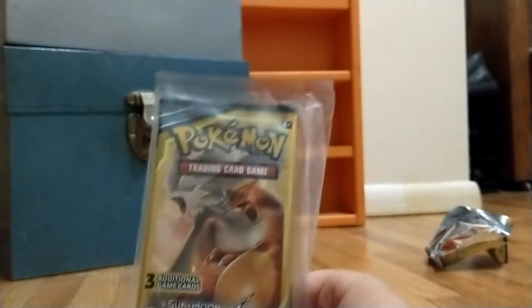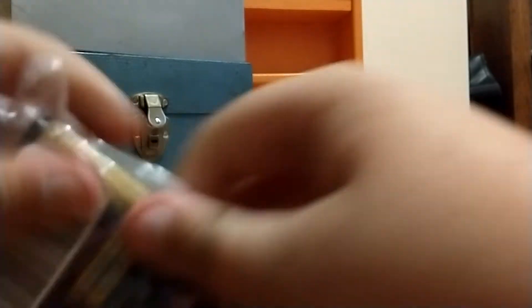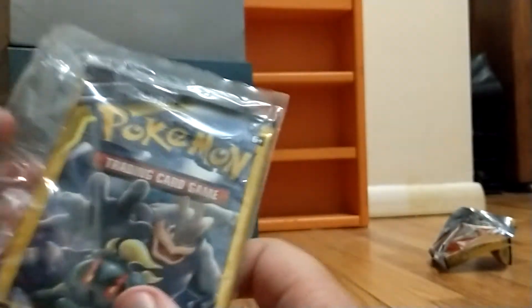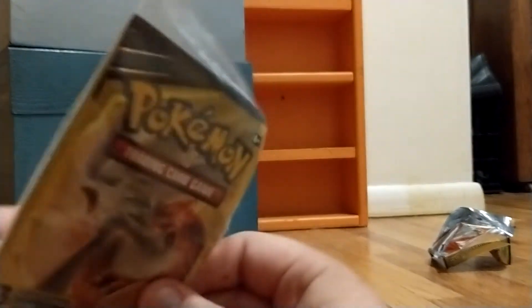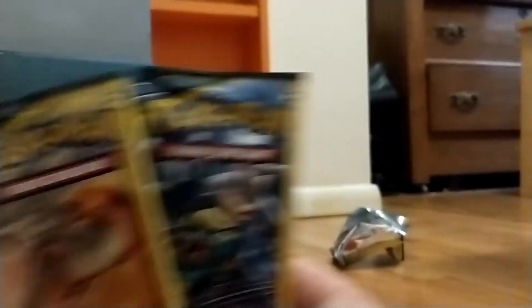Now I got the two-pack of Unbroken Bonds. Not sure how to open up this plastic on it — there's no little spots. Hold on one second. Okay, I got that little slit open. Okay, here's our two packs of Unbroken Bonds.